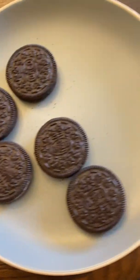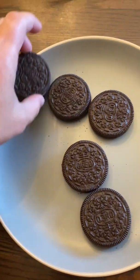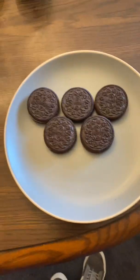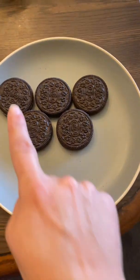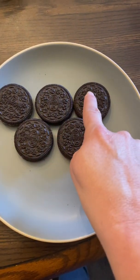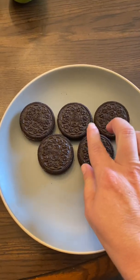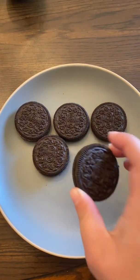Now we're going to take a look at my plate. Miss Sims has some Oreos because we love Oreos in our house. There are — let's count — how many Oreos? One, two, three, four, five Oreos. Miss Sims is going to eat one, two Oreos for a snack. How many Oreos are left? Let's count. One, two, three. There are three Oreos left.